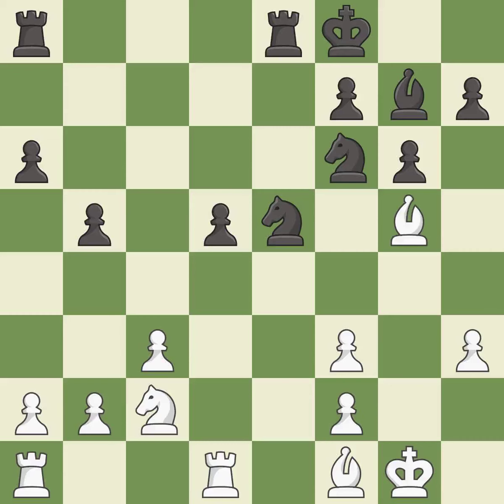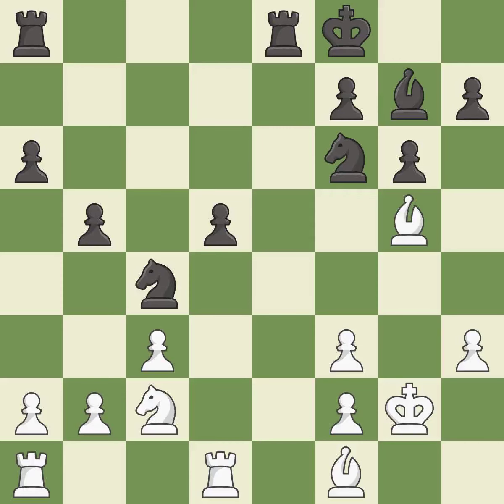This threatens to fork pieces — it is an inaccuracy. This defends the attacked pawn. This stops the opponent from being able to fork pieces — it is best. That's what I would have recommended — it is best.